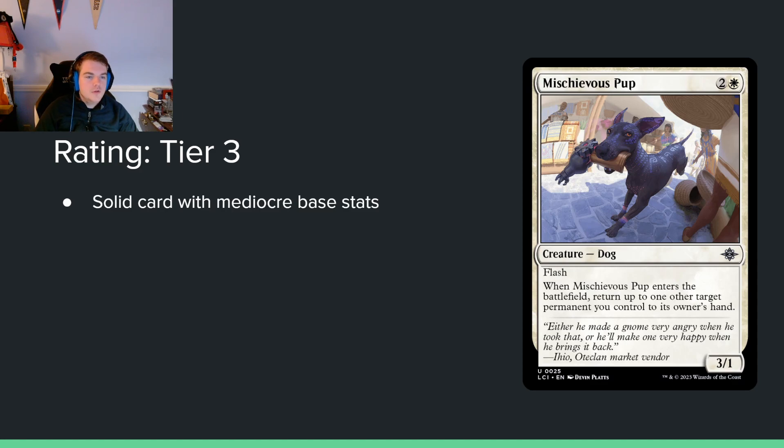Mischievous Pup — 2 and a white for a 3/1 with flash. When it enters the battlefield, return up to one target non-land permanent you control to its owner's hand. This is a nice little interesting card with a lot of play to it. You can return something that's going to get removed, you can block and flash in with a 3-drop. The body is pretty bad — a 3-mana 3/1 is pretty garbage. But bouncing stuff to your hand to get value is always nice, and one toughness isn't as punishing in this set as it was in the last one.